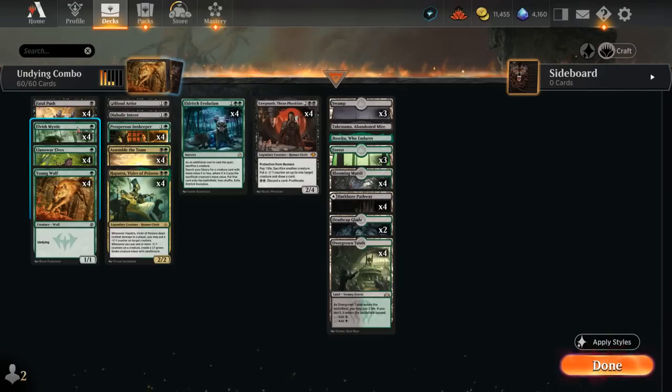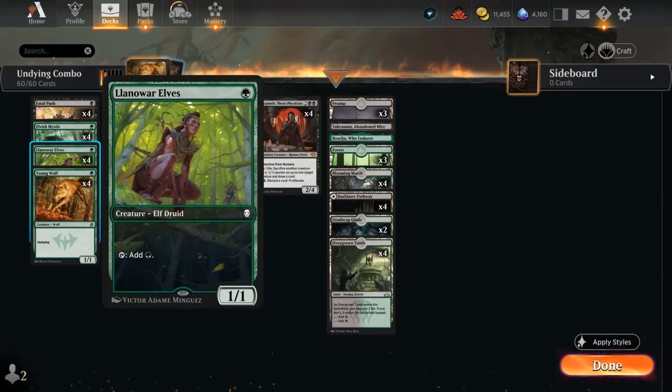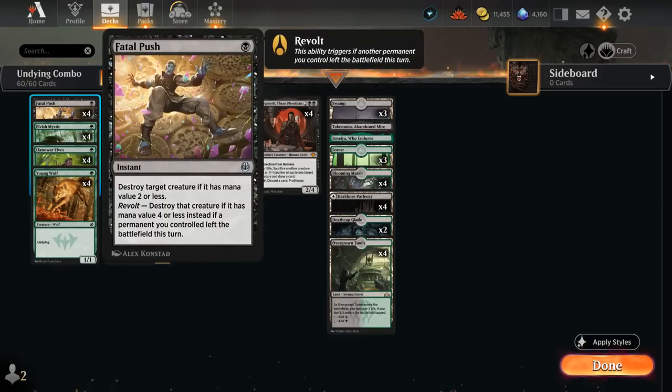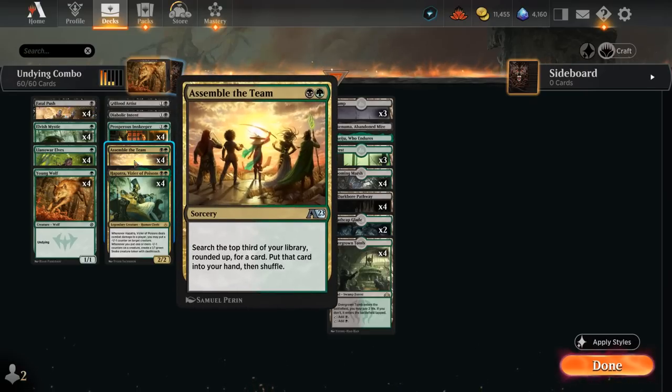To round things out, we've got 8 one-mana elves to speed things up so we can get Yawgmoth in play ahead of schedule. We've got spot removal with 4 copies of Fatal Push to complement the -1/-1 counters from Yawgmoth and Hapatra. And we've got tutor effects — 4 copies of Assemble the Team, the only alchemy card here, which lets us search the top third of our library, round up a card and put it into our hand, so it can often find the missing combo piece.